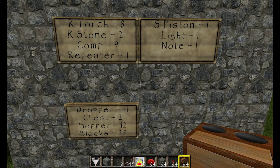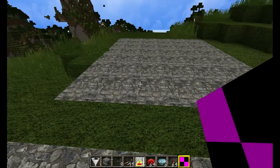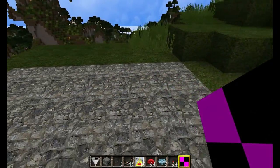Here's a list of the items you're going to need to build this: 8 redstone torches, 21 redstone, 9 comparators, 1 repeater, 11 droppers, 2 chests, 12 hoppers, 29 regular blocks of whatever sort, 1 sticky piston, 1 light, and 1 note block. I've set out a 6-wide by 7-deep block platform here just so I know where I'm building.